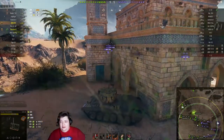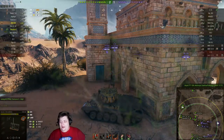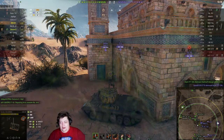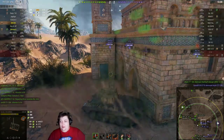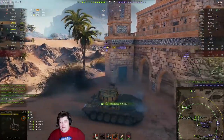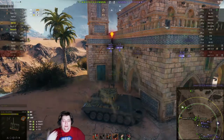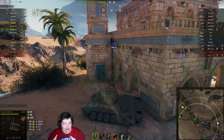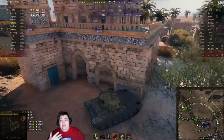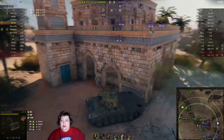He bounces a shot off the M6 instead of hitting the E75 like he was aiming for. He already has a thousand spotting damage, which is one of the benefits of this position. Unfortunately, it's getting harder and harder to shoot people as they seem to be moving backwards - a problem because if they're not pushing forwards, they're not giving us their sides, and their sides are the only parts we can actually pen.